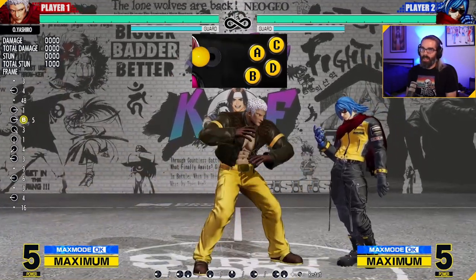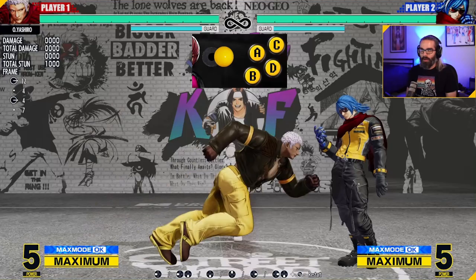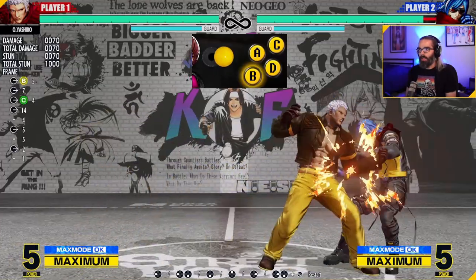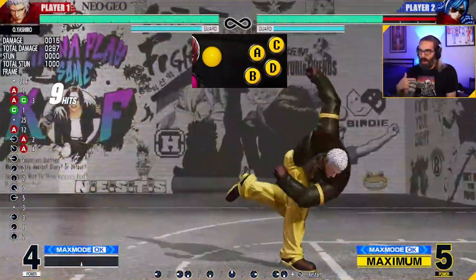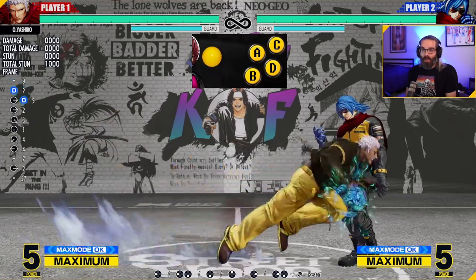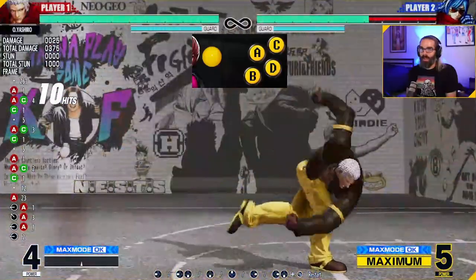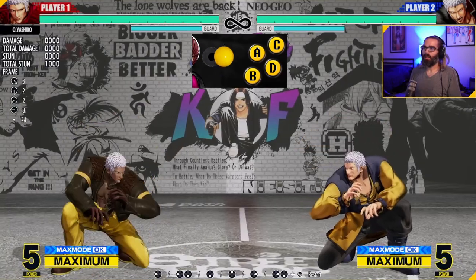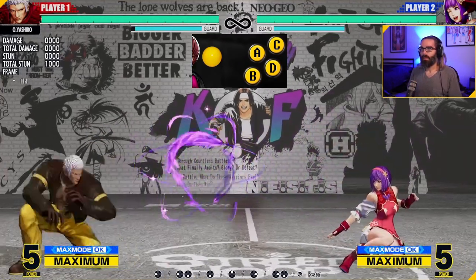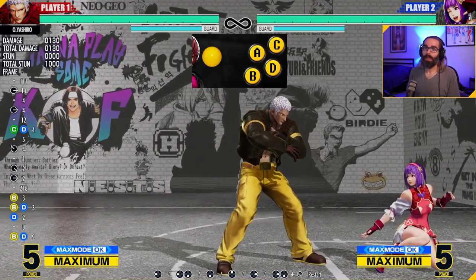The half-circle forward D series: the light version is a grab. It combos from heavies but you do not want to use it to combo because it will scale your damage. You can super cancel it — close C, forward B, half-circle forward light kick, double half-circle back punch super. That was 337 damage. The heavy kick version is not a grab — it's actually a hit and only works in grab combos, not juggles. That's going to do significantly more, like 400. The EX version of half-circle forward kick is also a hit and is projectile invulnerable. It's extremely fast, so you can probably use it on reaction to a lot of projectiles in the game, and it goes pretty far too.